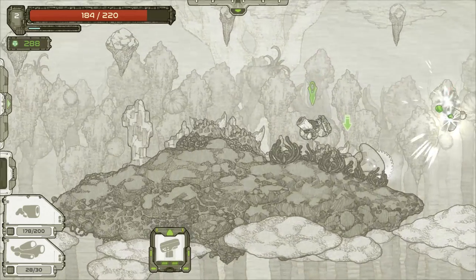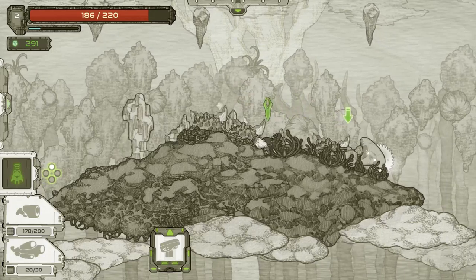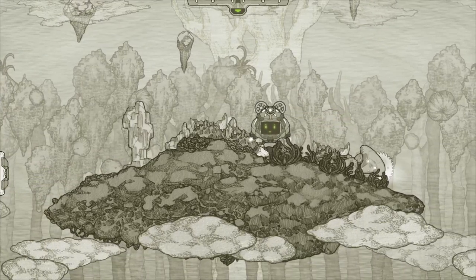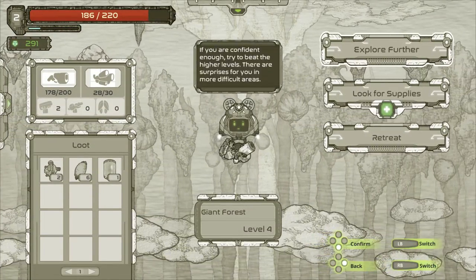I didn't see that until like 20 minutes in last time — now it's everywhere. So I can summon turrets, but as I said, I hate them. At least the ones you start with — they're just garbage. Still doing good, let's go.